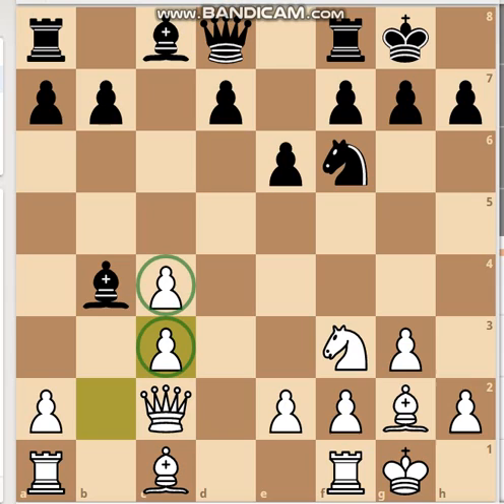Now there's a doubled pawn for white, but it's not much of a problem considering black's bishop is still underdeveloped and white's pieces are quite mobile at this point.